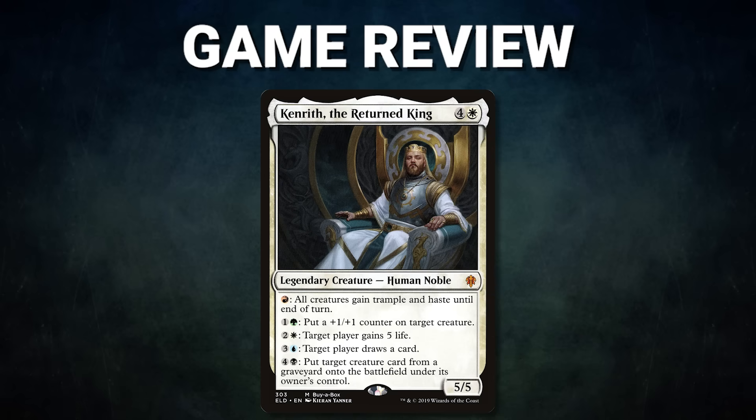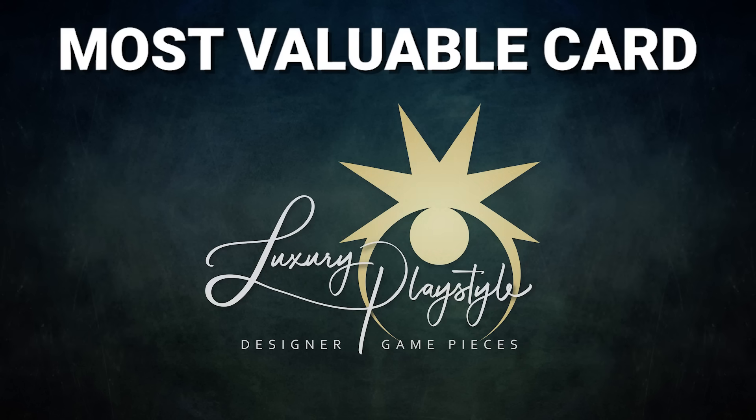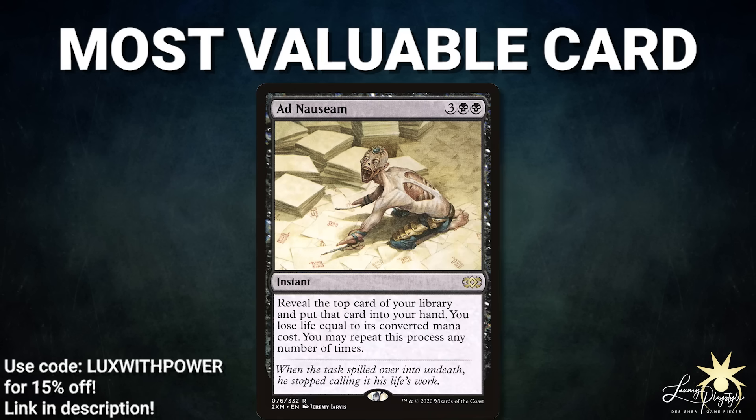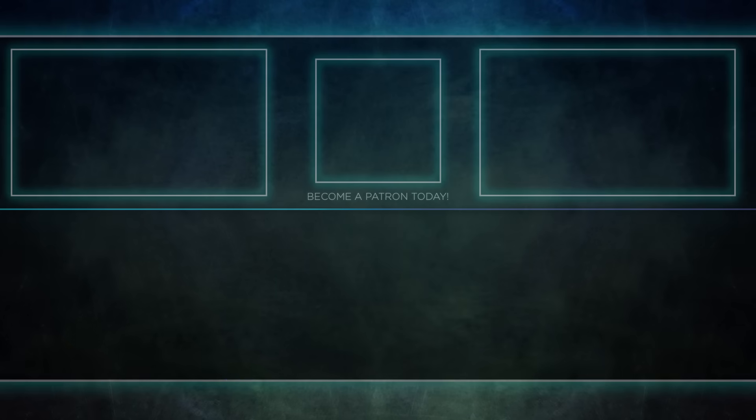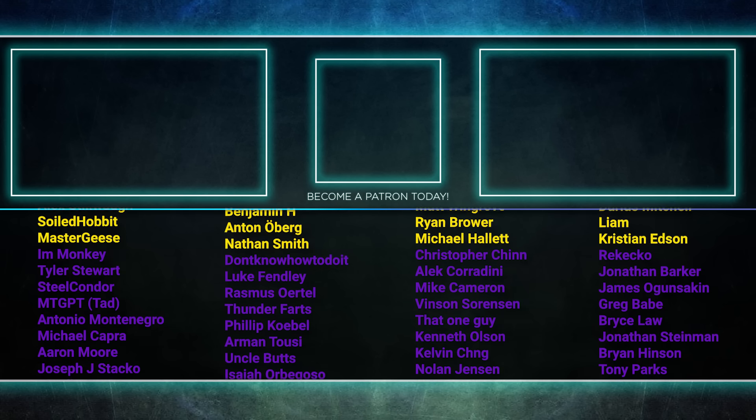Congratulations to Alex and Alana on their wins. In Game 1, Alex showed an awesome instant-speed line that only Kenrith can accomplish. In Game 2, Ad Nauseam showed once again just how powerful it can be. In Game 3, Alana played a very spicy Wheel plus Bowmasters line you don't often see in Grixis — but it is very effective. The Most Valuable Card goes to Ad Nauseam: in a 40-life format it's not uncommon to draw 15 to 20 cards off this spell, and it is the basis of many decks. Tune in next time to see who will be king of the competitive EDH table.